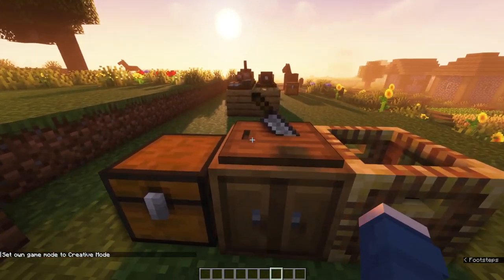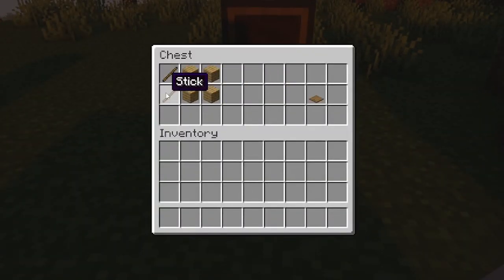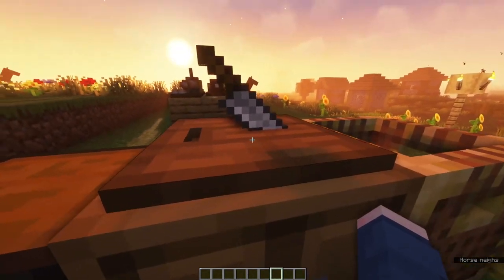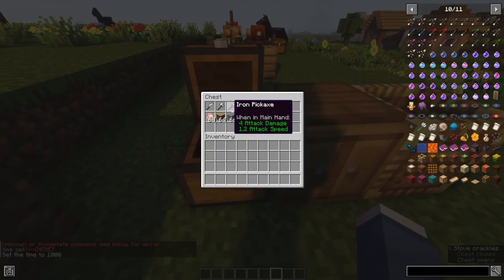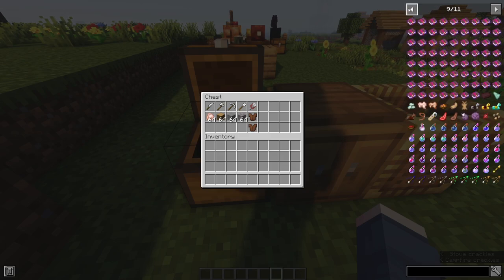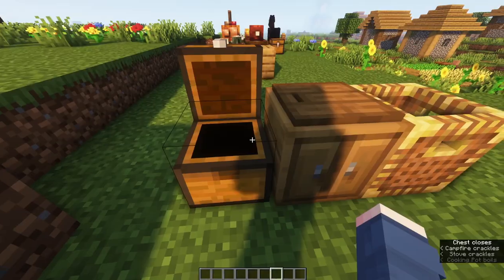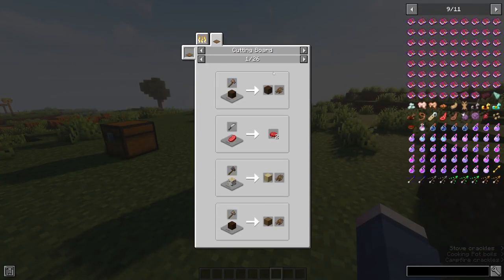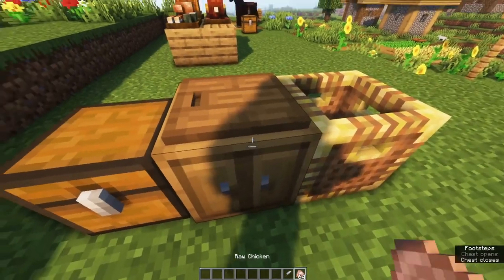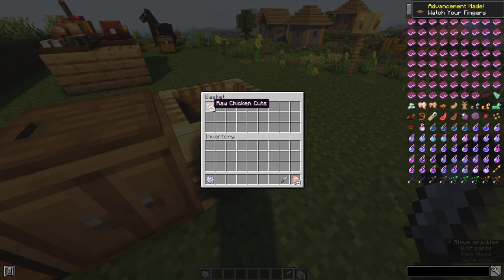Next we move on to another useful tool in this mod — the chopping board. This can be created via four wooden planks and two sticks. Slap this on top of any block — for example, a cabinet which comes with this mod — and use your knife on it. You can see there are five different tools you can use on this chopping board. I highly recommend you get something like Just About Everything or a similar mod to see all these items, because the amount of crafting uses for a chopping board is crazy — there are 26 pages of uses involving knives, axes, pickaxes, and shears. For example, grab some raw chicken and a knife, put the chicken on the board, knife it, and it will split into raw chicken cuts and some bone meal.